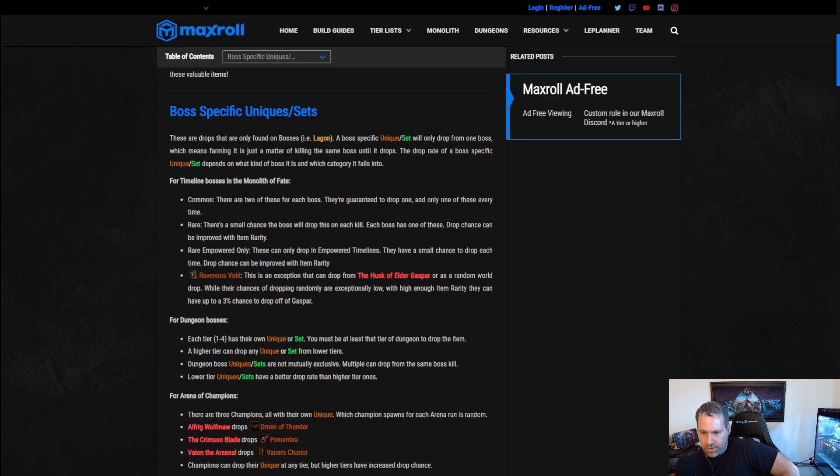They are very highly sought-after items for just about every build. The first farming method we'll talk about is boss-specific uniques and sets. Last Epoch leans into this concept more than a lot of ARPGs — certain bosses have a loot table for certain uniques and sets that only they drop, so they can be relatively easily target-farmed. There are different rarities for bosses and different loot table structures across monolith bosses, dungeon bosses, and arena bosses.